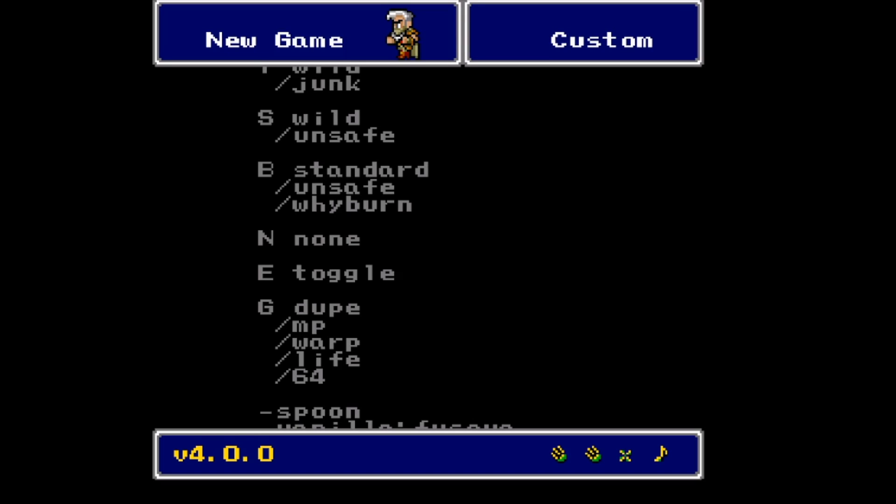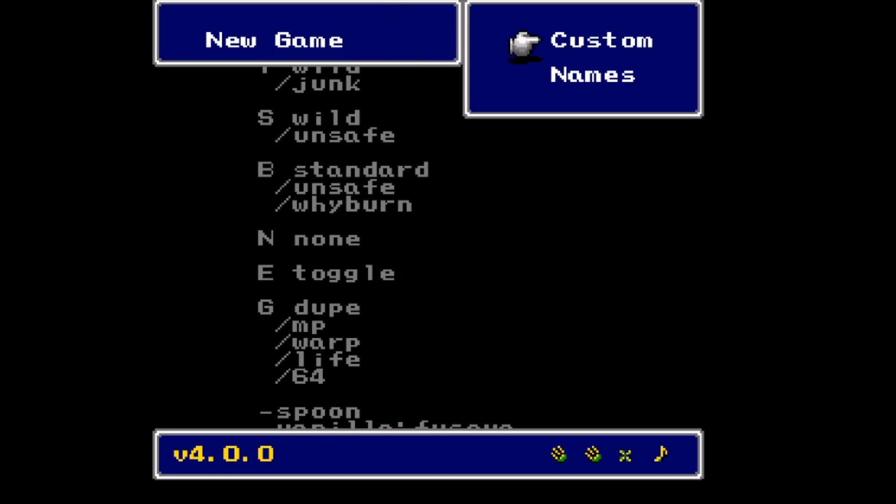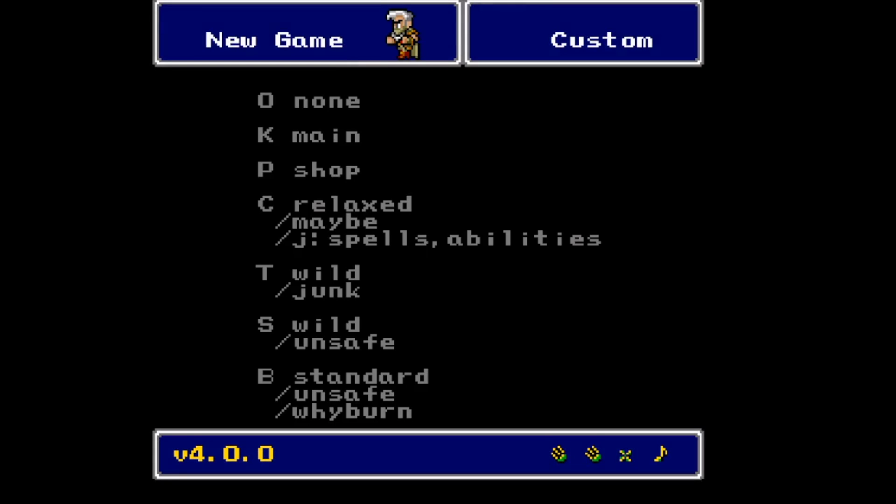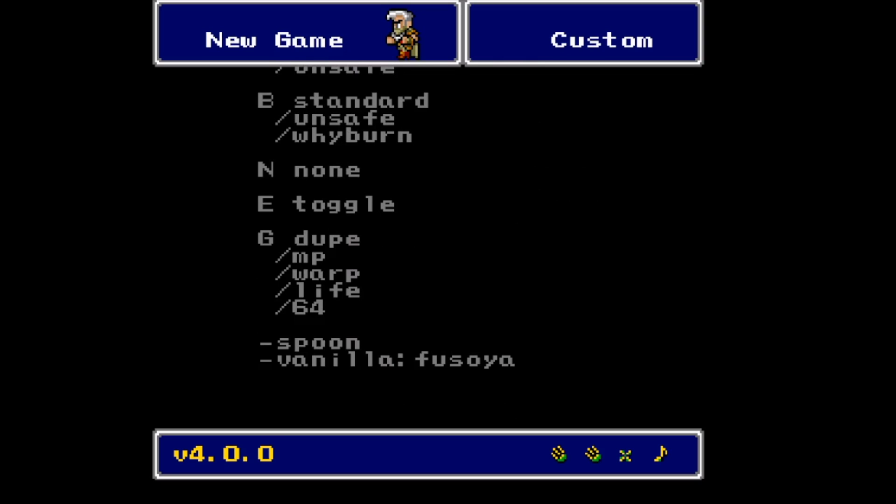And then there's no experience from random battles, which I think might be under E. E is the encounter rate, which if you look over here, I can turn on and off — which is what that toggle means. We're going to be utilizing that sometimes to get out of places because I don't feel like dealing with that. We're here for the ridiculous stuff, not the grinding.